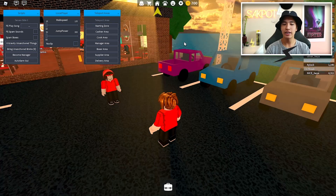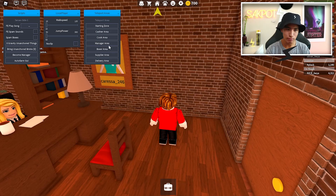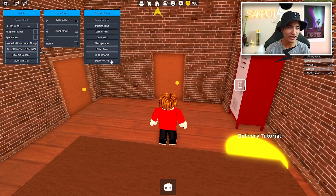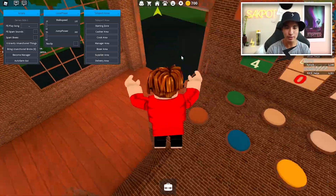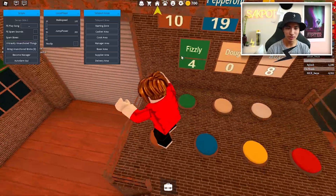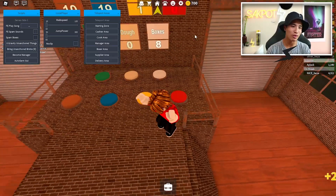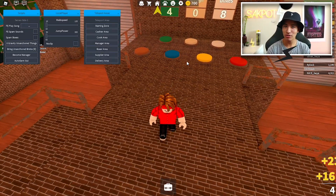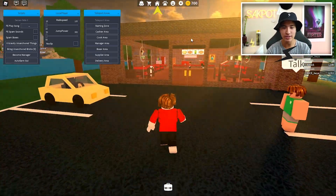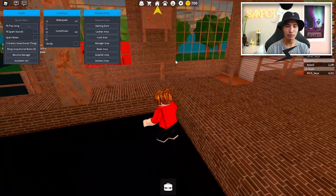Let's start with the teleport section. We've got teleport to the starting zone, the cashier zone, the cook area, the manager area, the boxer area, the supplier area, and the delivery area. As you just saw, I can teleport to any of these places with ease.